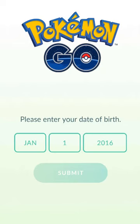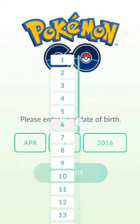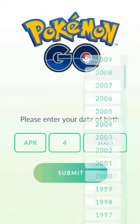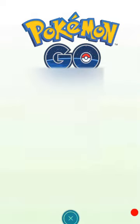So how to create an account in this game — let's enter birthday: 4th April 2003. You can either sign up with Google or Pokemon Trainer Club. I will be choosing Google because I already have an account.